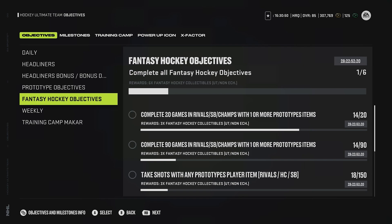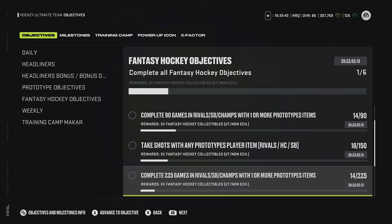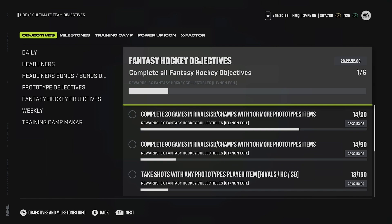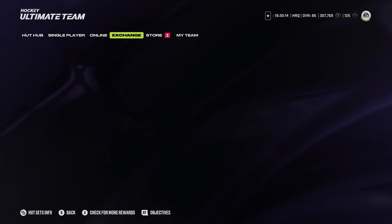It's just a little bit harder and longer to do the fantasy hockey objectives. You have three each, you have 90 games, you take shots with them, complete the games - again you want to stack as many as you can in your lineup - score goals with them, and then you get six. So in total, you have 24 fantasy hockey collectibles, and that gets you a decent amount of the way there to actually getting one of the choice packs. It still will cost a lot, but it's a lot more reasonable.